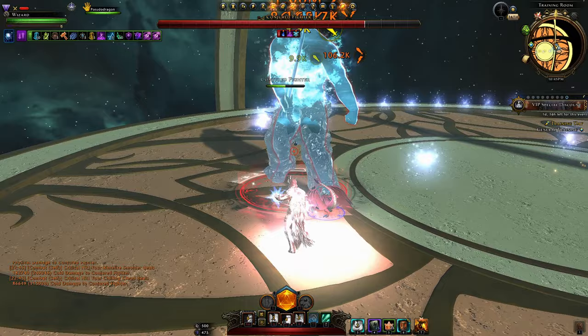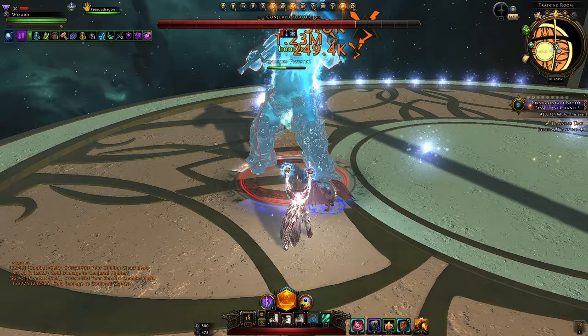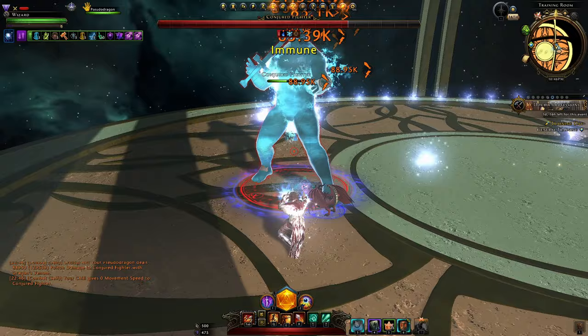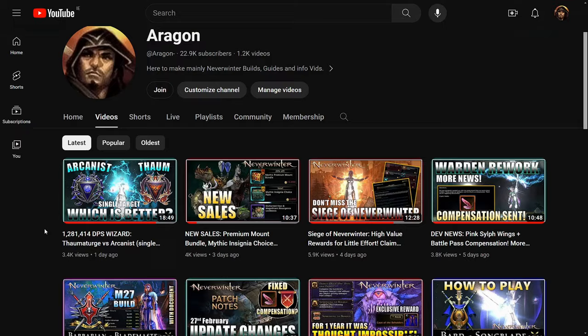You'll want to use one magic missile attack between the cooldown of repel, which should generally allow you to sustain five arcane stacks. Once you get to the artifact call again, save your encounter powers so they're all off cooldown. The order again is: artifact, icy rays, chill strike, repel, entangling force, daily power, mount power, repel, chill strike, icy rays, entangling force. For more details on the single target rotation, check the video where I compare Thaumaturge and Arcanist with the top performing single target rotations.